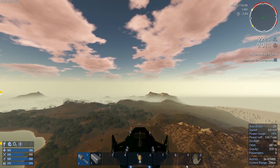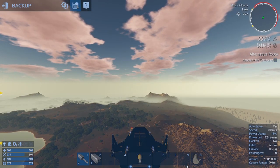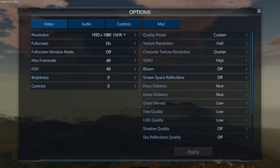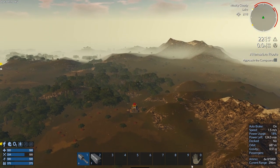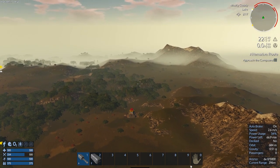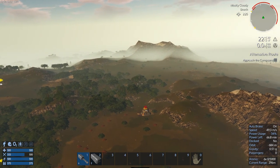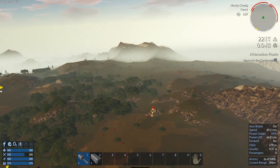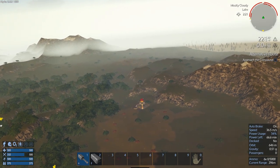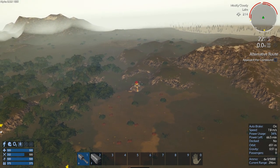Let's level off really quick and go into our field of view and change that. Okay, so where is that turret? It's right there. If we go around we can sneak in — I wish I could zoom in from here.